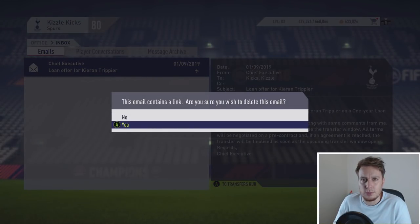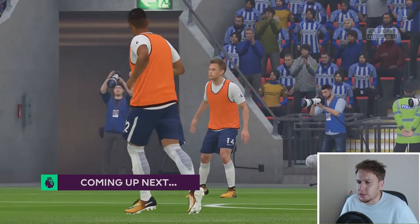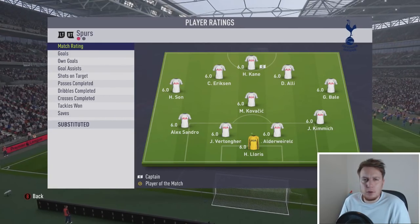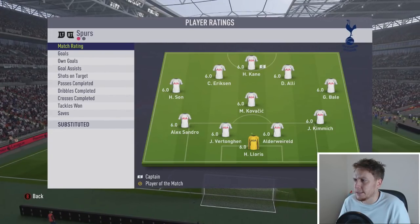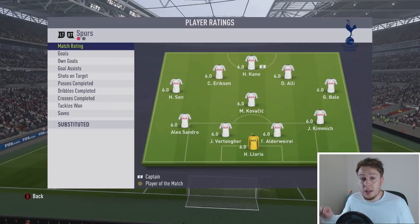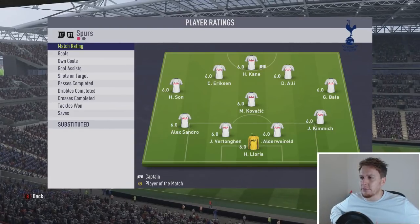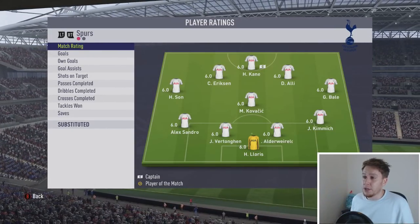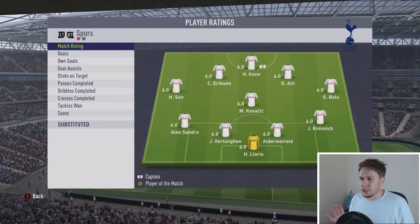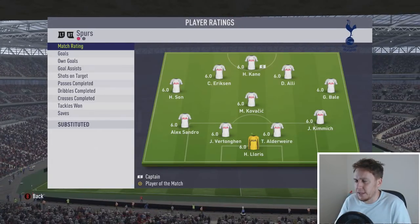Back to Premier League action and a debut for Alex Sandro, which of course means Gareth Bale has been pushed further forward again - so I'm sure you'll all be pleased about that. He'll be playing wide on the right, Son on the left. This is a very attacking formation - they are not wingbacks, let me make that quite clear. That's why we're playing four at the back to give us that cushion. It gives the front five - Son, Eriksen, Kane, Alli, Bale - the freedom to roam. Kovacic is in there to give the team balance between defence and attack.